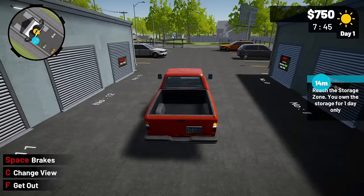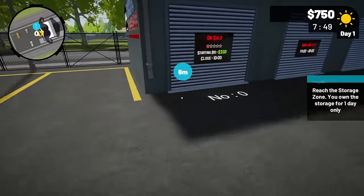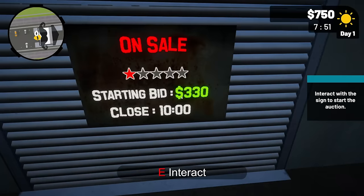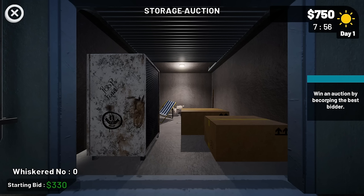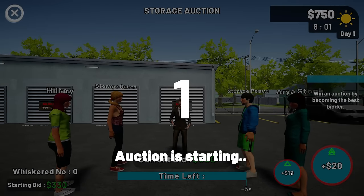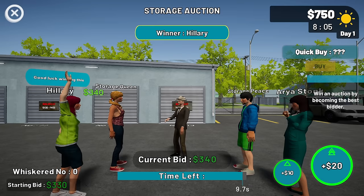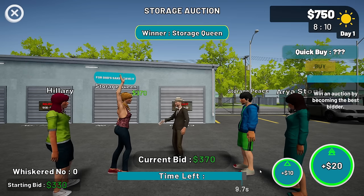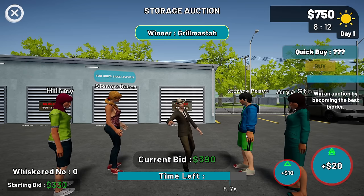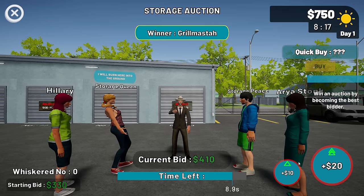I just kind of pull up right here. Do I just wait? How does this work? Interact. Okay - win an auction by becoming the best bidder. I'm gonna do 20. Oh I didn't even think about that - this is gonna be bidding so the price could go up.